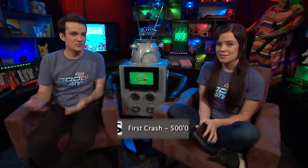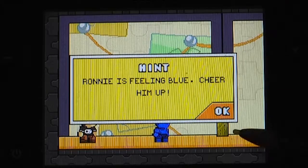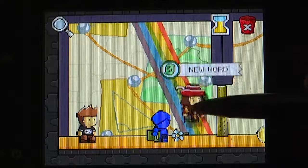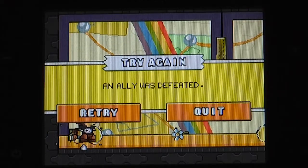As in Scribblenauts 1, you can redo a level for a synonym bonus by using three different words. One had this kid that needed cheering up, so on the first run through I gave him a birthday cake, on the second run a comedian, but on the third run through I thought I'd summon a jester — he'll tell us some jokes, he'll make him happy — but the jester went crazy and killed him. Game over. Maybe he wanted the cake. Who knows, man?